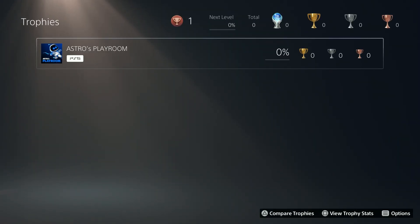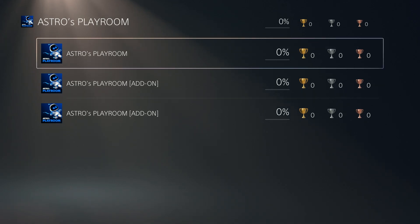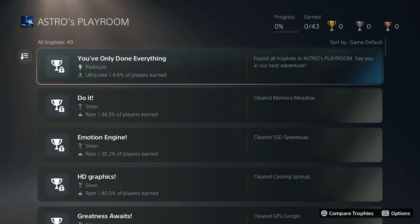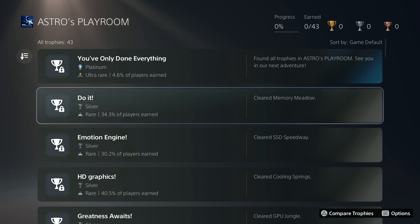Now over here we can immediately start comparing trophies, or you can first select the game title that you want to compare. Then in order to start comparing trophies we need to press triangle.